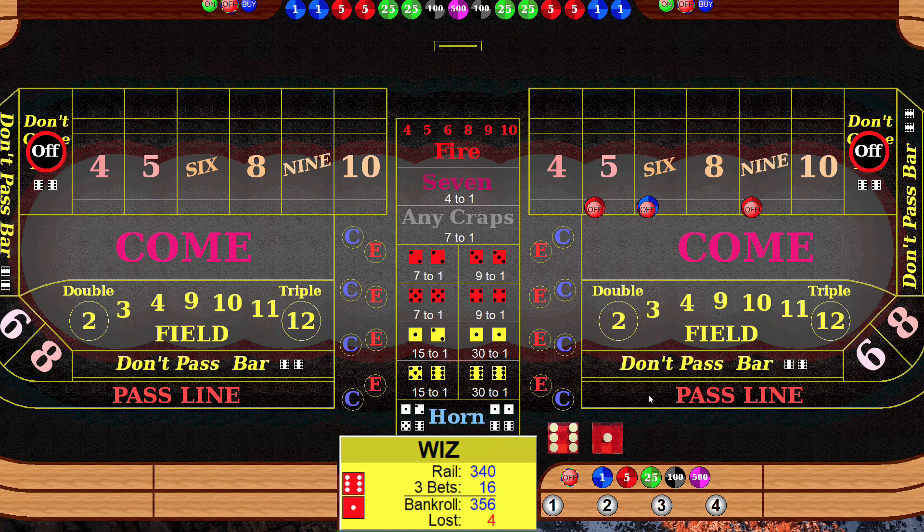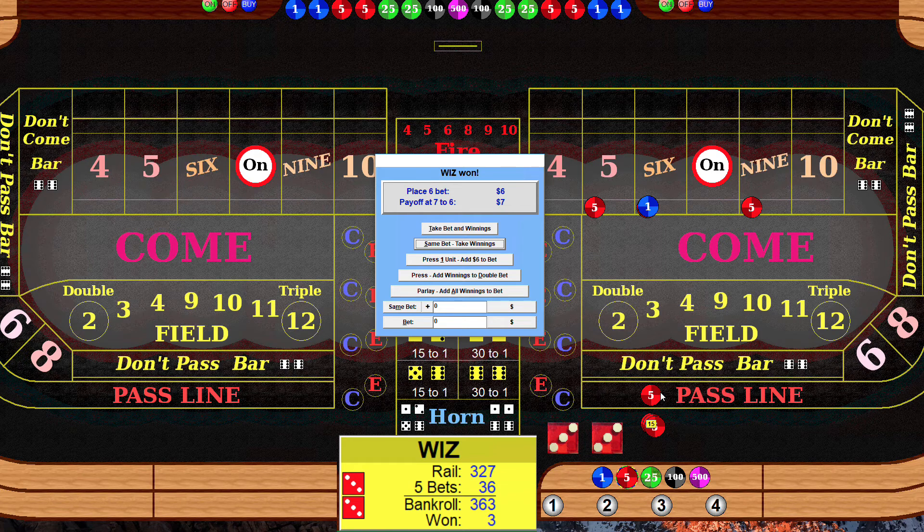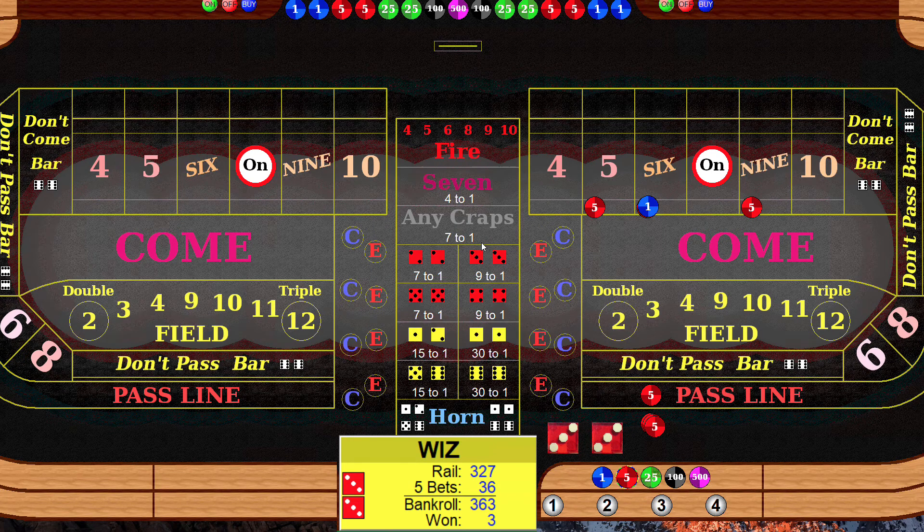We'll try it again. Pass line roll — eight, we're back on the eight. First thing I want to do is turn our bets back on, because we're on the eight again it's three times odds. Roll — hard six, hit the six, take our winnings, that's number one.